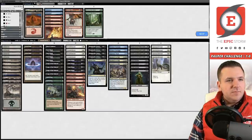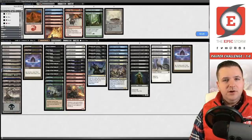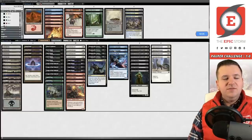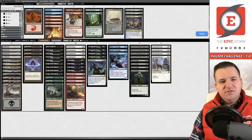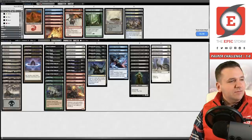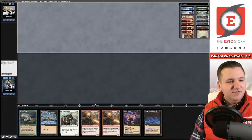Boarding in the Forest and Spore Frog. I've been boarding out a Baron More and keeping all my acceleration since it's also mana fixing. Boarding out the three Architects — with Teachings we're buying enough time with Spore Frog where we just want to stay consistent. These decks usually don't have direct damage. Don't really like Gnaw to the Bone here. Some lists do have four Gutshot in the board, which is a little risky with Spore Frog.